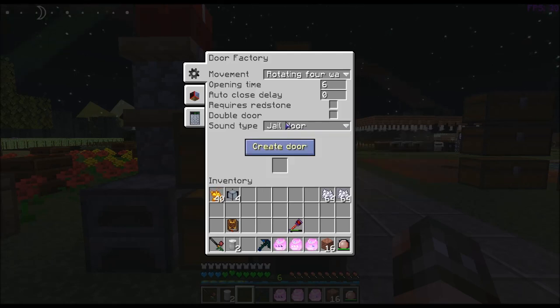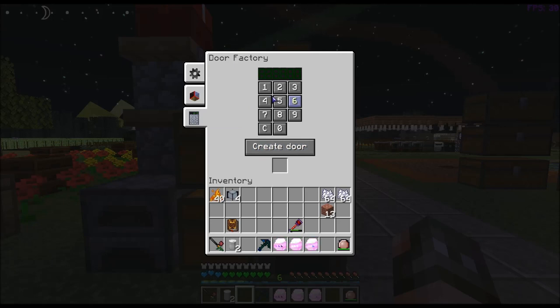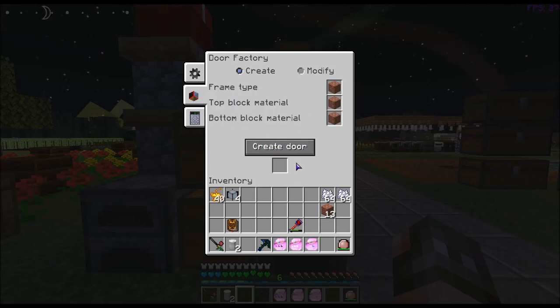Then you can choose your sound type — let's do a jail door this time. You can do whether or not it requires redstone, double door. You can change the delay. Over here in materials, you can put three different material types. And if you want to add a digital code, you put it in here. Then you just hit create door, and you got it — boom, right here.